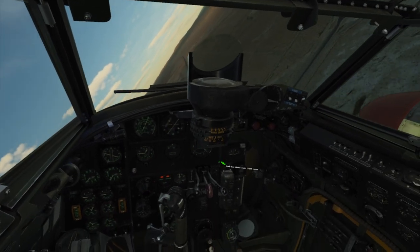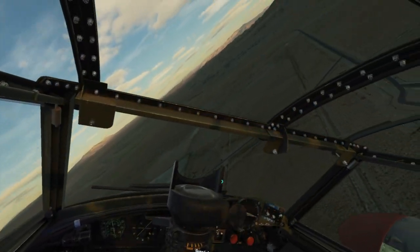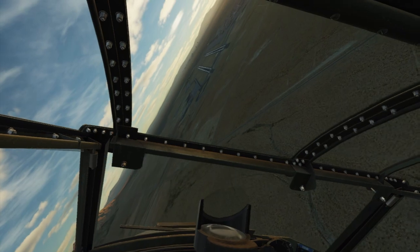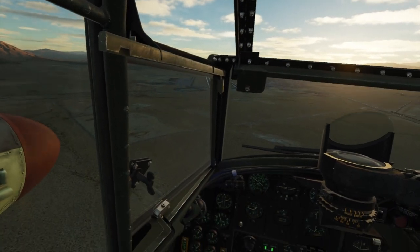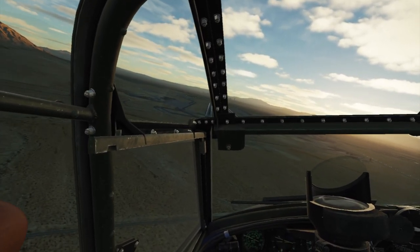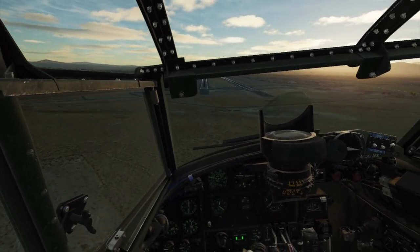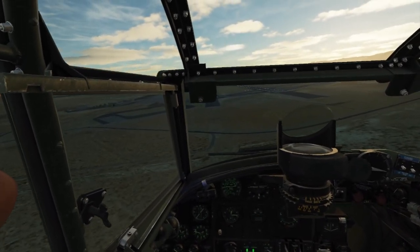Cut the throttles, flaps down, gear down — line up with the runway one last time. I usually come in around 130 to 120 knots, and then as I cross over the threshold bring the speed down to about 110 and try to keep it there until she touches down. This time I'm a little bit fast at around 130, but that's fine.